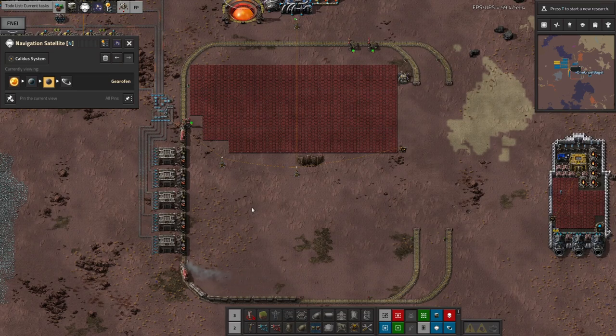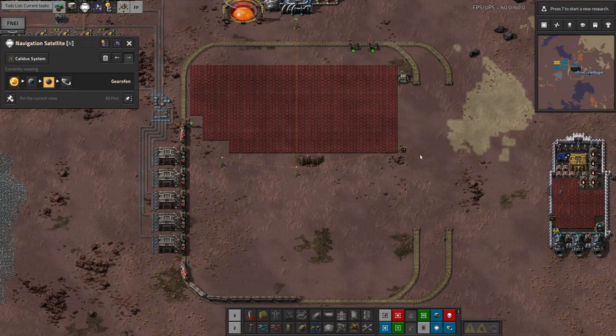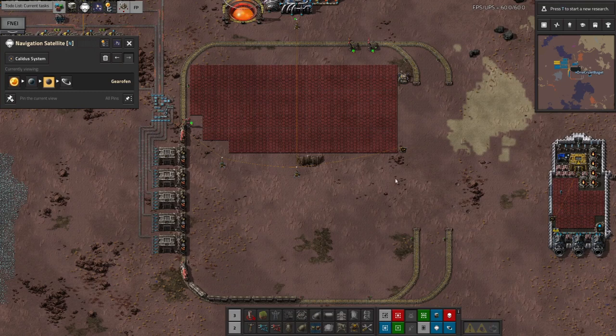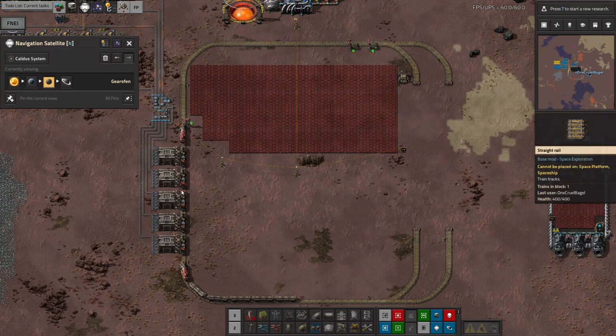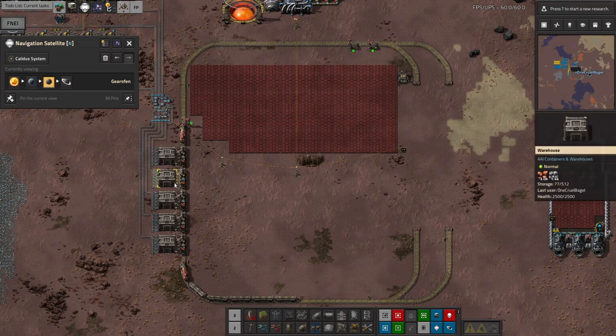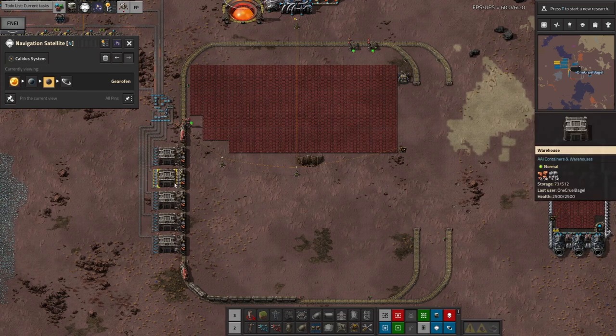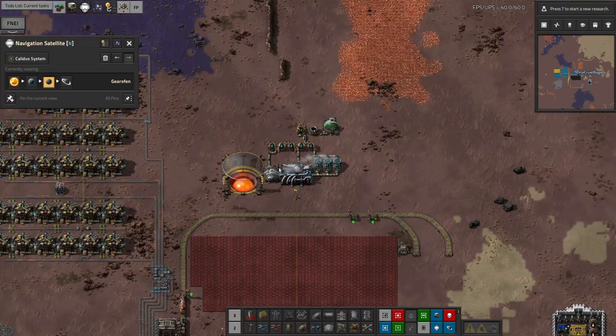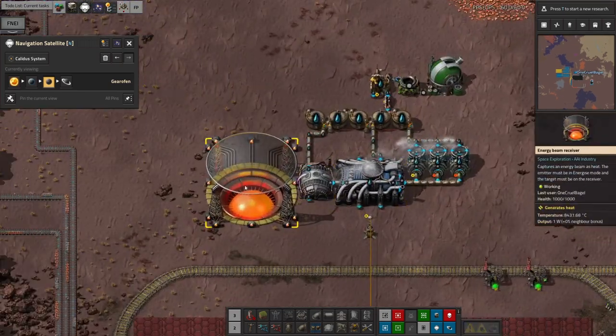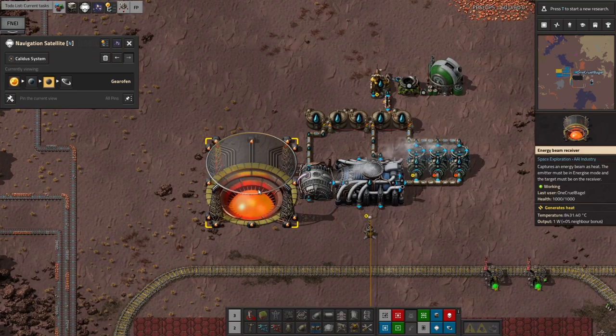If I had significantly more stuff coming through, then maybe I'd put in another spaceship to carry the ore back and forth. But in this case there's about the right amount of it so it's all okay. The main thing I've done on this planet is put in a power supply — one of the beam receivers — and as you can see it's still at 8,500 degrees C.